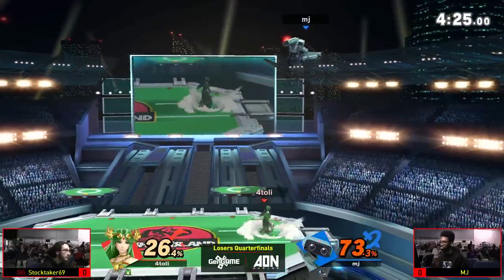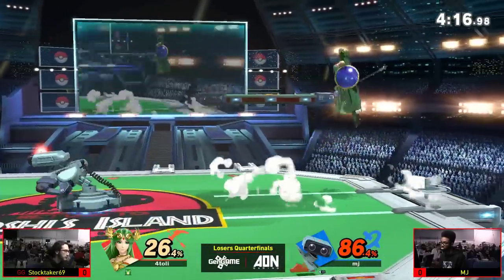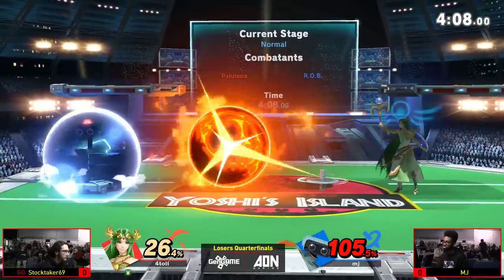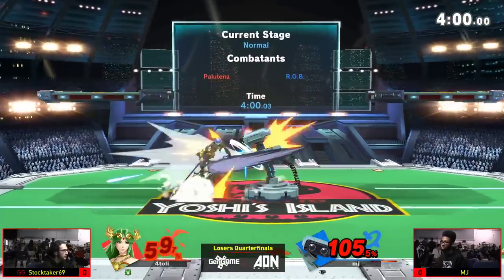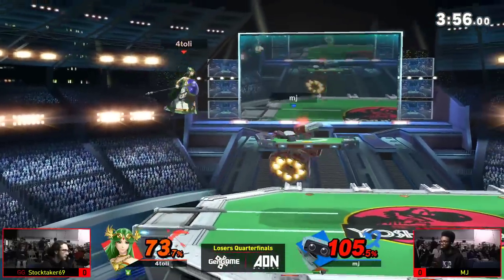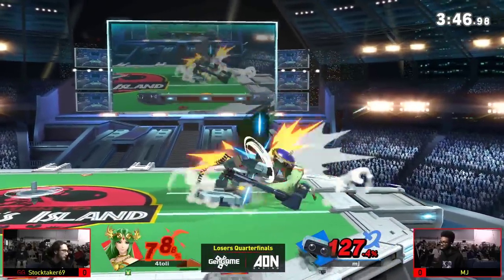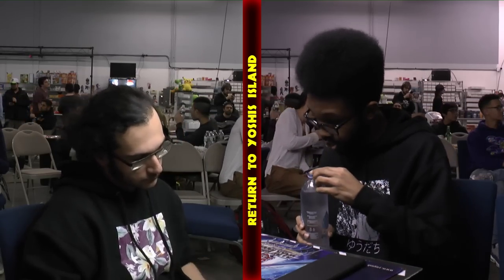Here comes the pressure — down tilts, but nair swats all of that. Another nair to follow. Right now MJ is taking so much damage from Stocktaker. ROB's size is a negative factor; Stocktaker doesn't have to worry too hard about spacing his nairs. MJ even thinking about approaching means he's eating nair. Forward air is quick but — what a great read! That kills him at around 97%. The back air lingers for a very long time and caught Stocktaker completely off guard. MJ takes game one.